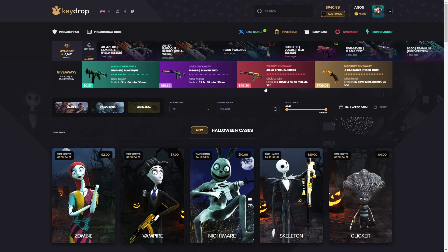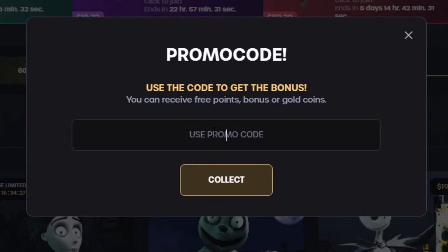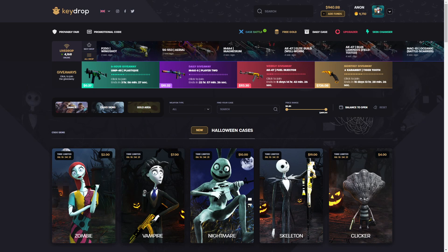Yo, what's going on guys? We're in KiDrop again today. If you guys want to head over here and get some free money to mess around with and a 5% deposit bonus, click the promotional code button right here, use my code ANONYT — A-N-O-N-Y-T — since we're not YouTube, and click collect.